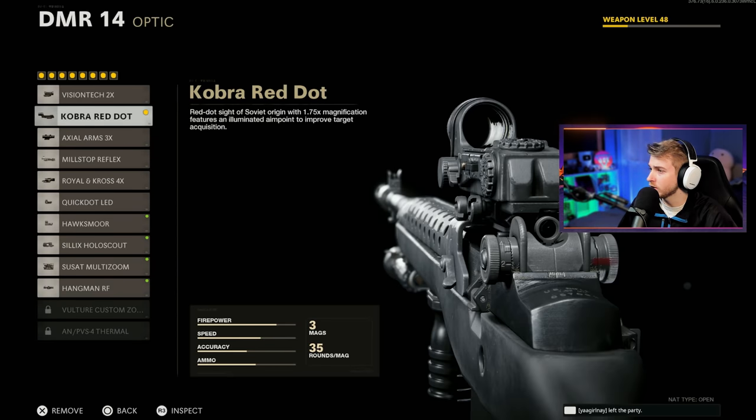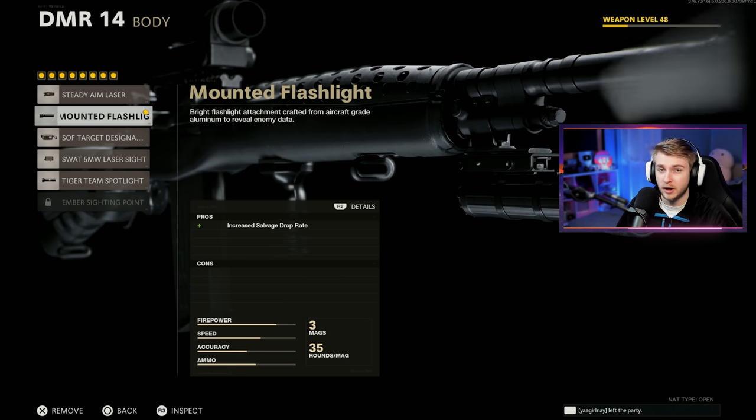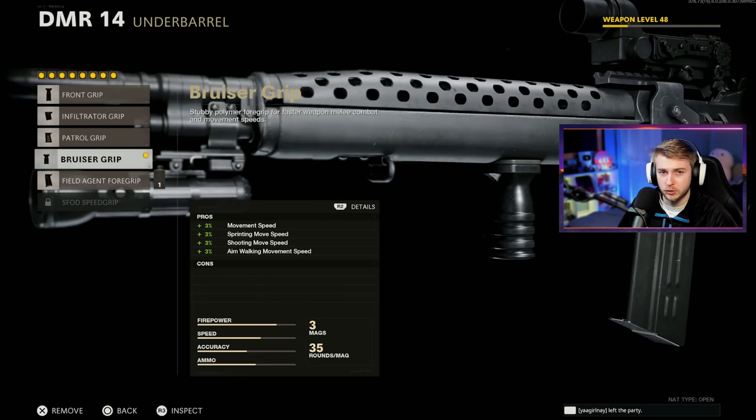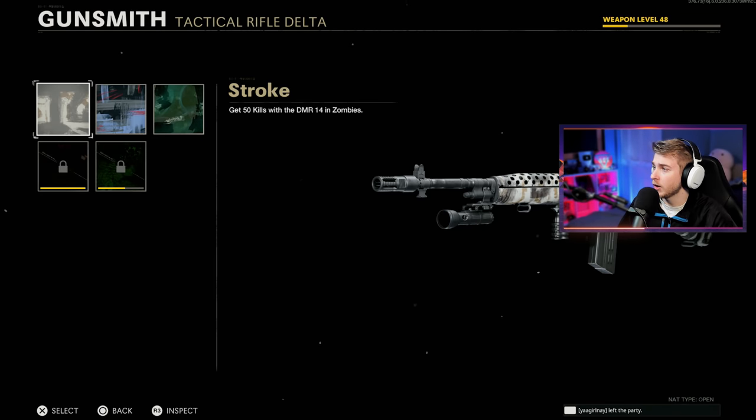Here's our DMR. We're going to be using the Copa Red Dot, the Socom Eliminator, the Task Force Barrel, the Mounted Flashlight — I would use the Ember Sighting Point but we don't got it unlocked yet — Bruiser Grip, 35 round mag, Speed Tape, and the SAS Combat Stock.